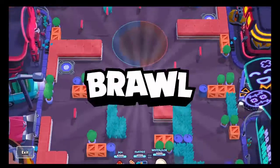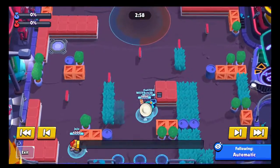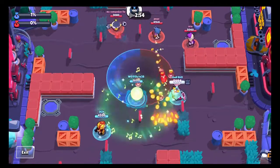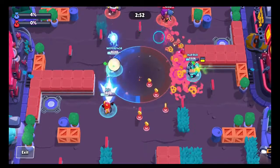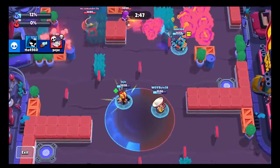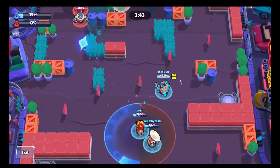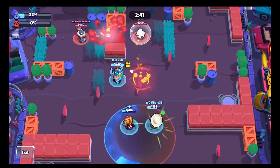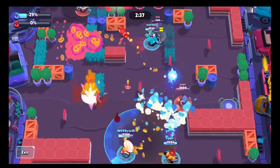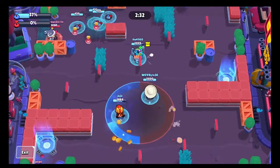This is game number two for Hot Zone. Since our first pairing worked out really well, we decided to stay Ash and Poco. We felt pretty good with the Jessie pick over the Surge — Surge can be good in Hot Zone but you really gotta be disciplined about staying alive and getting your power-up. Plus this match is a little long-range and it takes a while for Surge to get his range. Jessie we felt a lot better about — she can zone out with the turret and get a lot of splash damage if they're all clumped up.